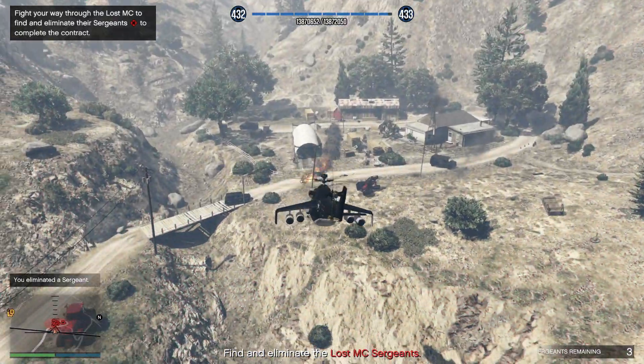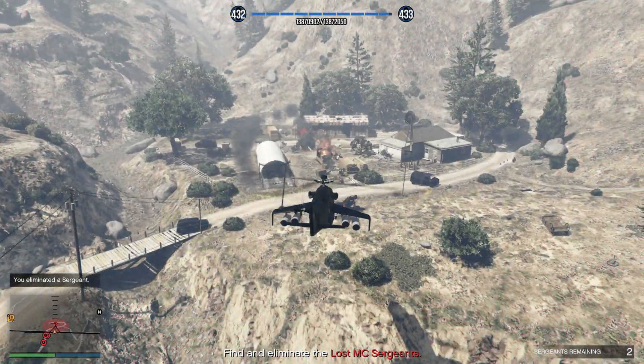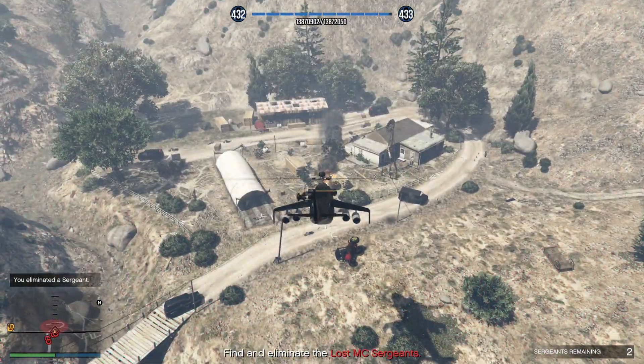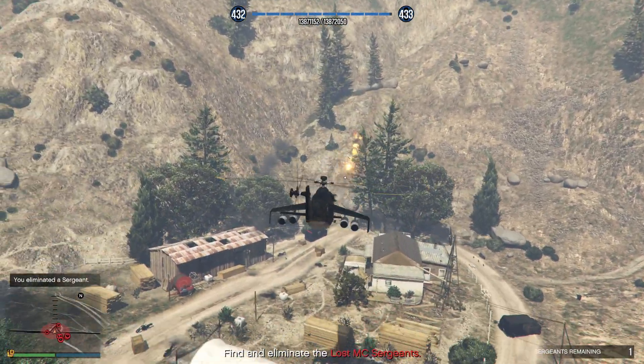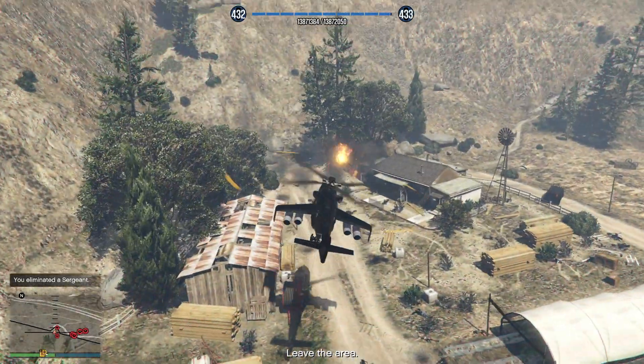The idea is you want to kill off the captains — you find them on the main map, they'll show as little targets, but they don't often show up when you're in this vehicle because they're hiding. The problem obviously is the gunfire down there, and it won't take long to get the Savage destroyed.